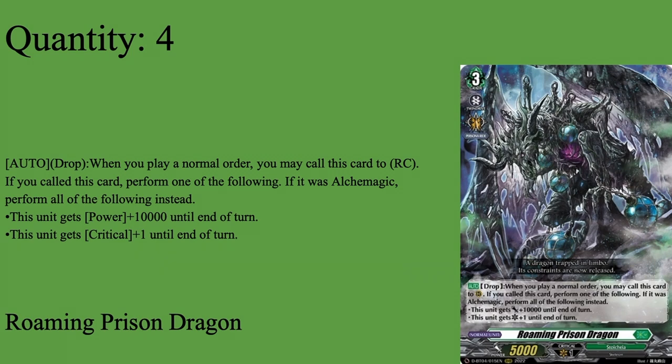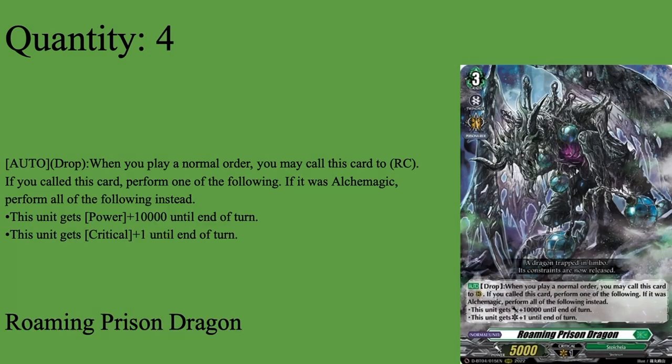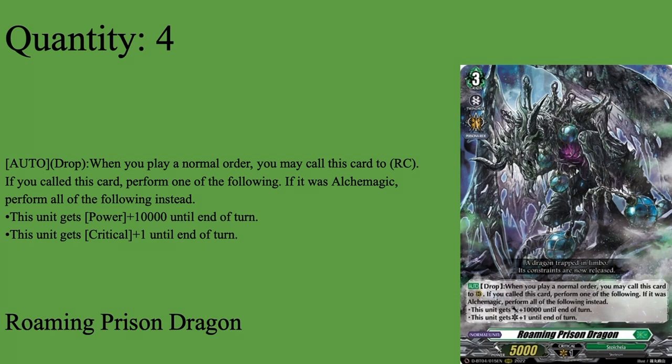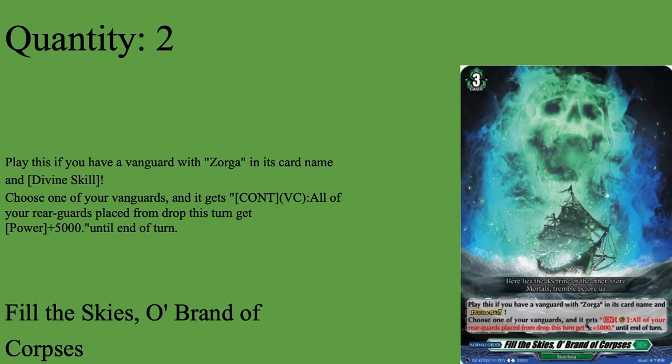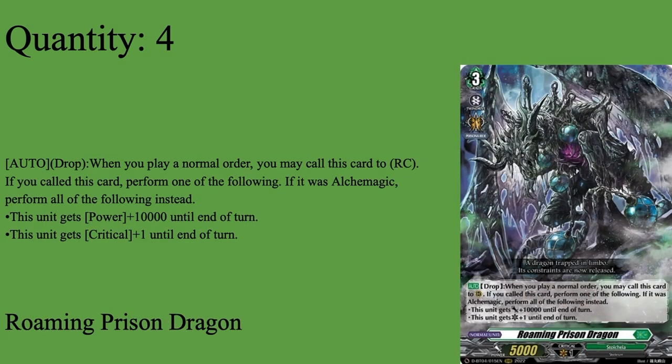Moving on to our Grade 3s - four copies of Roaming Prison Dragon. Grade 3, 13k Base. Auto Drop Zone: when you play a normal order, you can call this card from the drop zone. And then if you called this card, perform one of the following - or if it was Alchemagic, perform all of the following: it gets 10k for the turn, or it gets a crit for the turn. During Alchemagic you do both. Pretty solid. If you end up putting this in the drop zone via Abyss Fishing or Philander, it's a very solid card to play on your Grade 2 turn when you play Ye Wandering Souls - call this card, give it 10k, or play our other order, call something behind it, give it an extra 5k and give this thing a crit instead. Therefore you can pressure while your Vanguard has Twin Drive. Roaming Prison Dragon is a really good card because it acts as pressure in this deck where you can restand columns and get bigger numbers as the game progresses. It's basically a free version of Abomination that works a lot faster and better in the early game. An easy 4 for me.